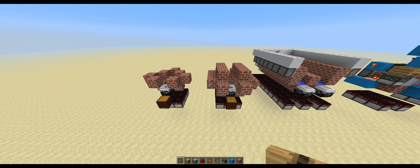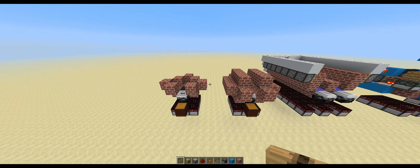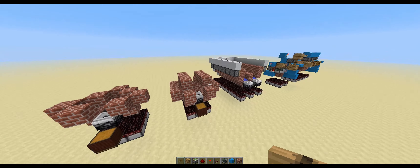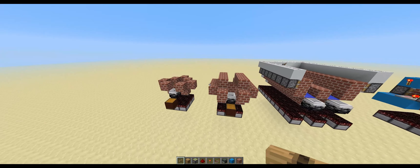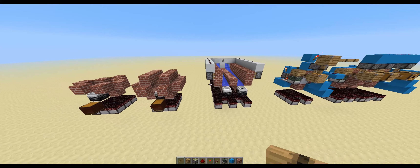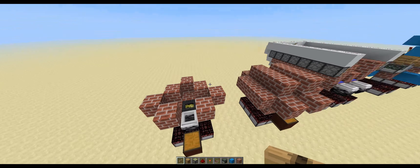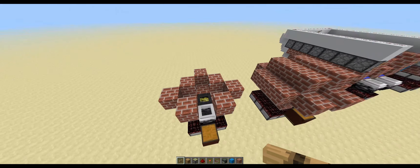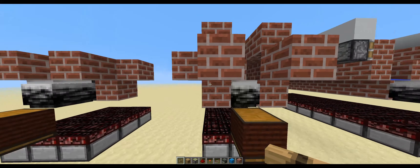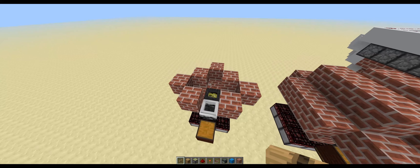Hello everyone! This is Dawnraider and welcome to this Better Than Wolves Redstone tutorial. You can probably gather, based off of what is in front of me, what we're going to be going over today. Today we are going to be going over various different kiln designs. I got some feedback about tutorials for clarity's sake, so I'll be switching to Vanilla Texture. I've done that here as you can see. Let's get right into it.